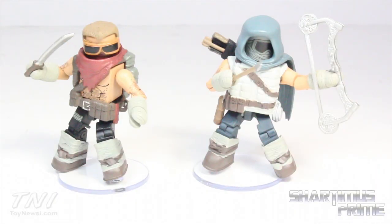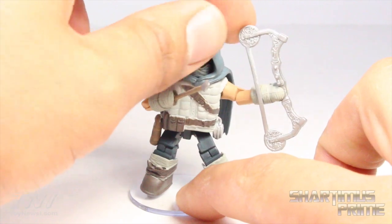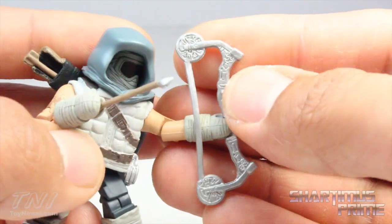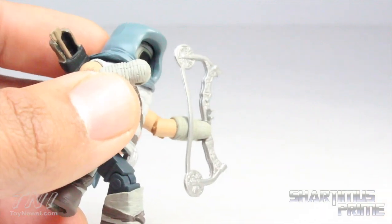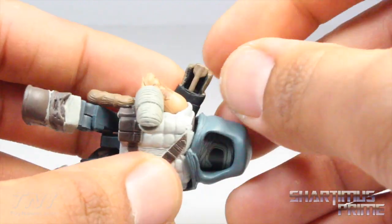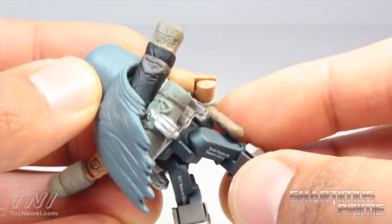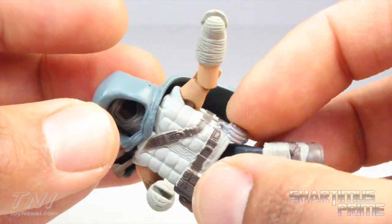The bio behind the Tomb Raider scavengers explains that they're worshippers of the Sun Queen and have built cities out of wrecked planes and ships. Now this Archer looks great. He does have limited articulation due to the hood and quiver — you can't really turn the whole head around. He has a really cool-looking compound bow with great sculpting, and comes with three arrows. The quiver can hold at least one arrow comfortably. There's also a sleeping bag attached to the back, nice silver paint applications, mud, dirt, and the bandages look awesome.